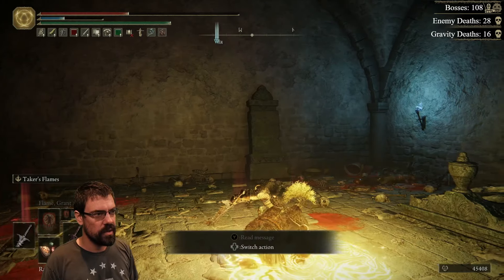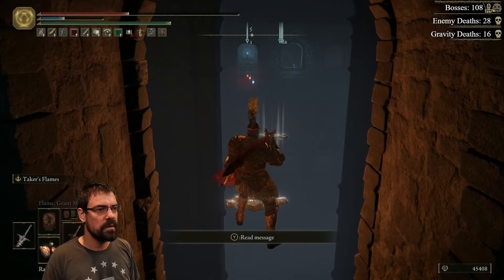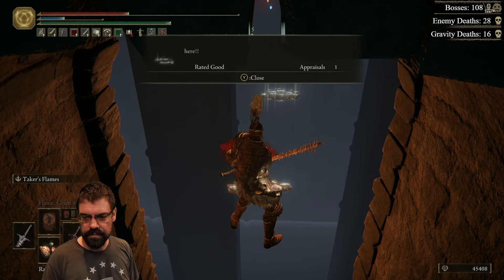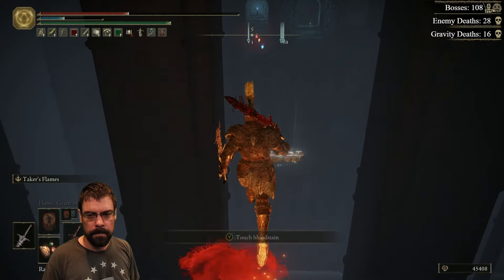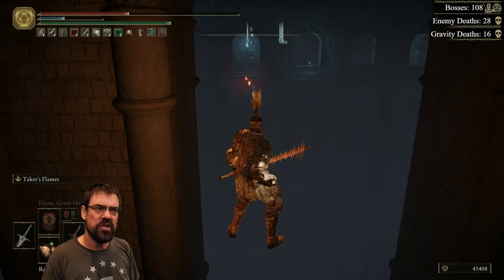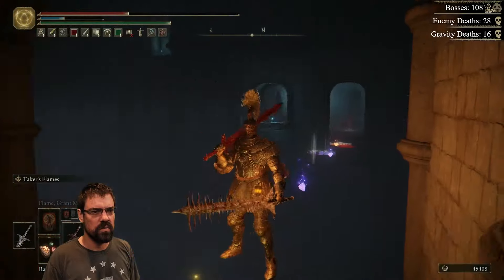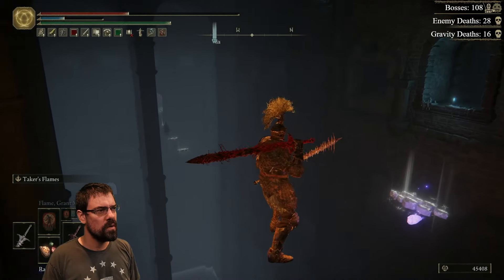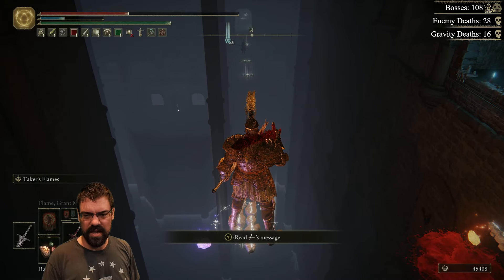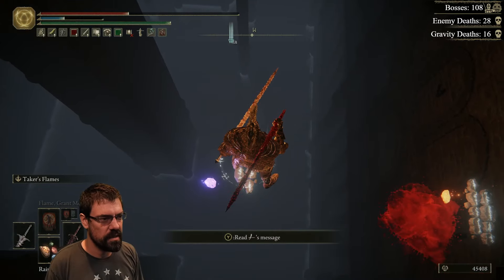Is there anything in here? Nope. Do rainbow stones disappear when you use a bonfire? Yeah they do. Oh, is Dimitri okay? Yeah, he's chilling out in the sun actually right now.